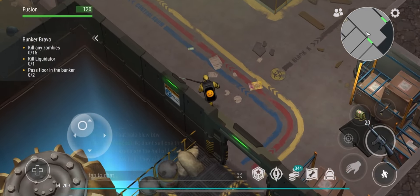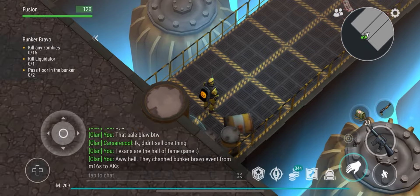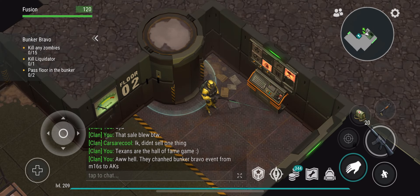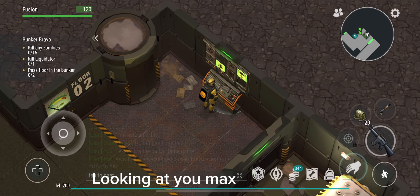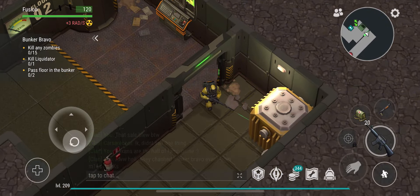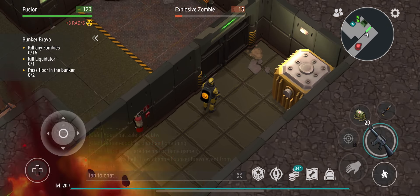The season event cuts radiation in half, cuts zombies' health in half, and makes either the AK or the M16 — it alternates every other season — do double damage. So the best time to do this is during the season event, because you also get season points as well as the buffs. When it's not during the season event, this is a very, very hard location. There are players who've been playing for six-plus years and still die here a lot, so I cannot stress enough how important it is to do this during the season event.